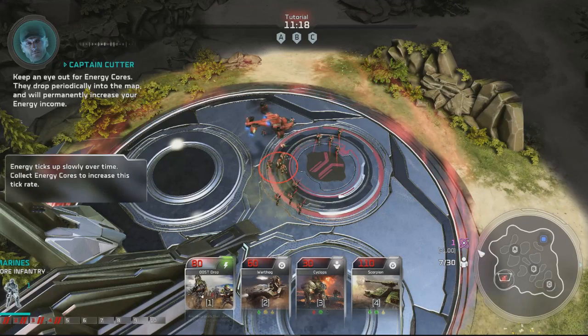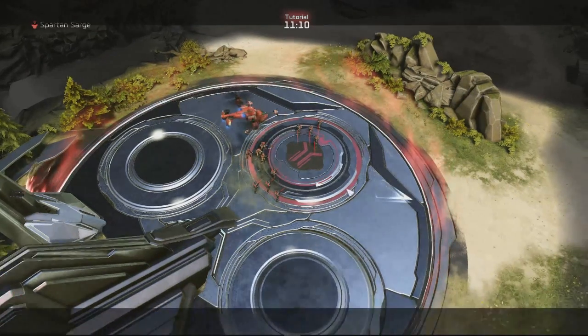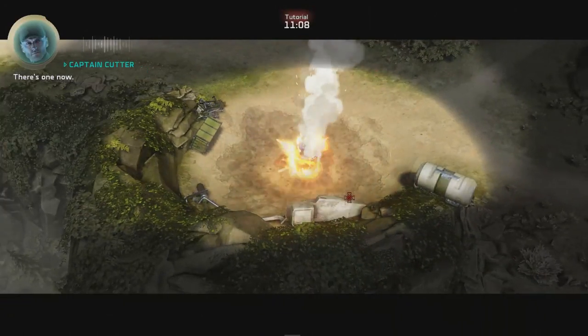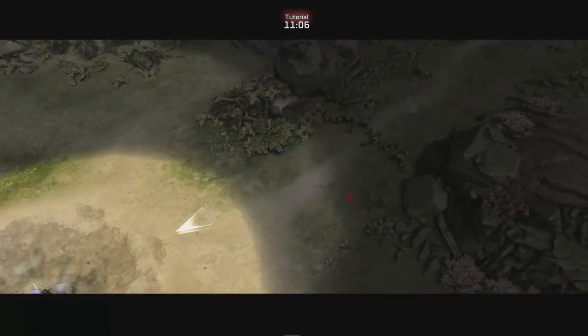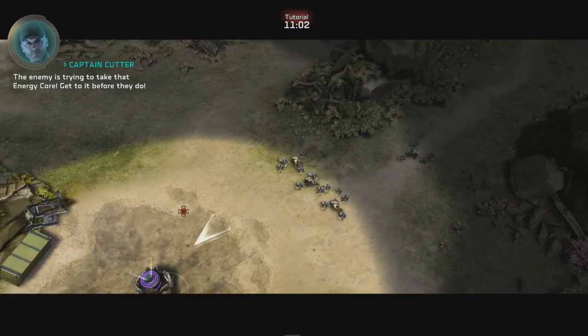Nice, Marines! Your energy is low — you need to wait for your energy to replenish before playing more cards. Keep an eye out for energy cores; they drop periodically into the map and will permanently increase your energy income.